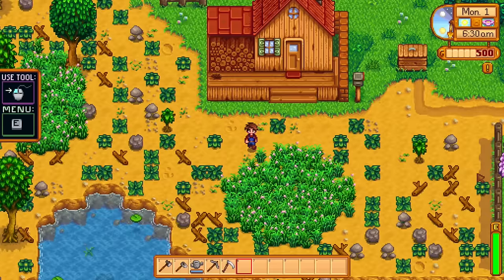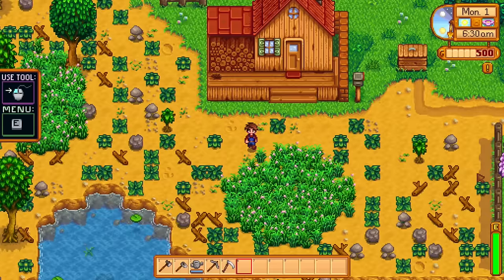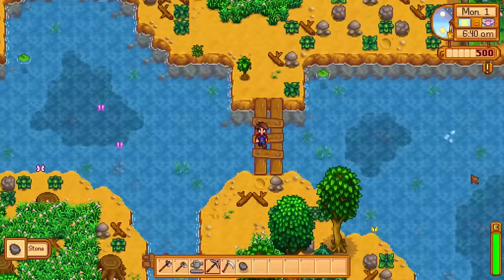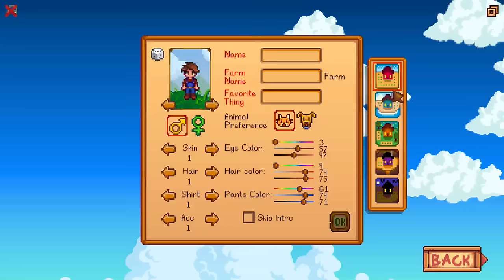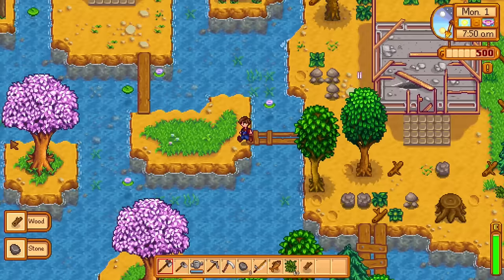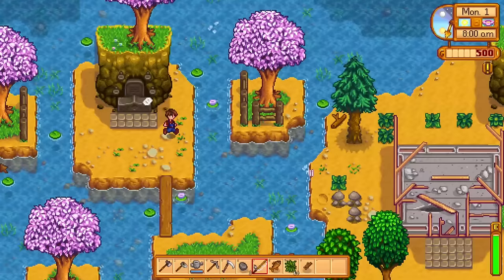You guys are showing off an early build of the 1.1 content update. Can you tell me a little bit about what's new? So one of the things that's new — I'm hoping will add some replay value to the game — is you can now choose from five different farm layouts when you start a new character. Each layout is focused on a different skill area of the game, so there's a fishing-oriented one, a mining-oriented one, combat, foraging. You get a different kind of gameplay feature in exchange for more limited farm space, so you kind of have to decide how you want to do that.